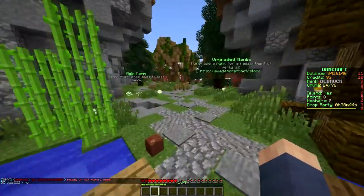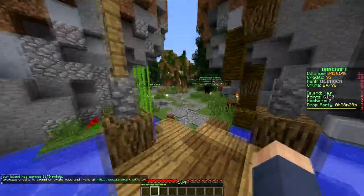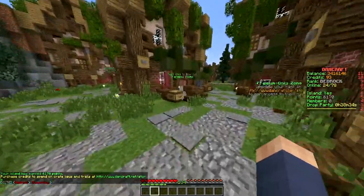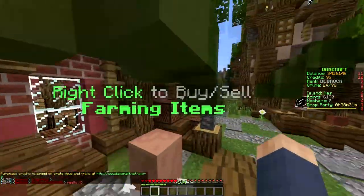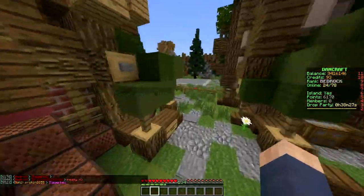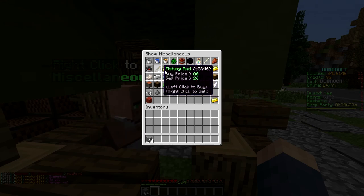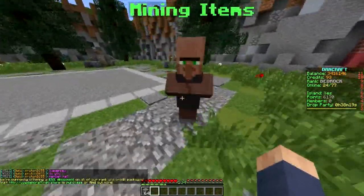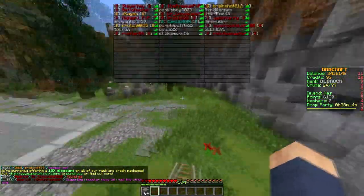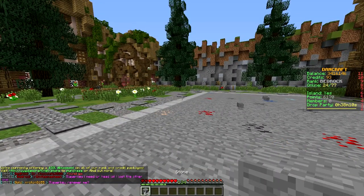Oh, what's /iscalc do? I just saw that — oh, it calculates your island score. Six thousand points by my name. So if I just place blocks everywhere, do I get points for that? Oh, I have an idea — I should just place blocks all over the island! What do I have? Stone — actually I should keep stone, stone seems pretty nice.